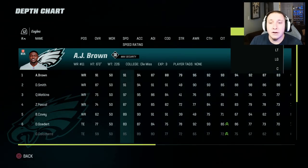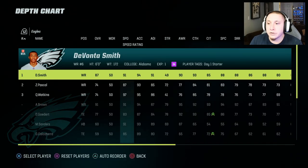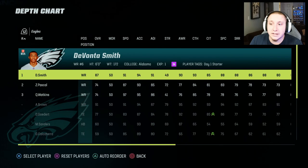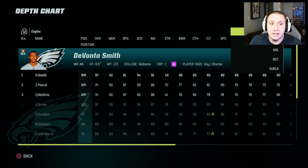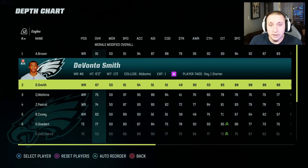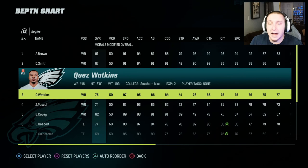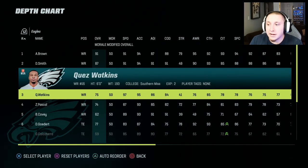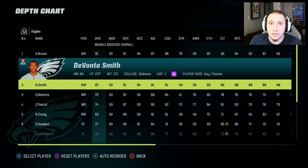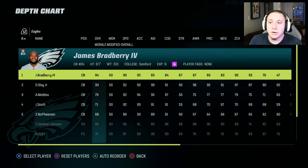There are other ways to gain advantages by looking at the opposing team's depth chart — both their wide receiver and slot wide receiver depth charts. Here's a great example: DeVante Smith is actually listed in the slot for this team. Even though he's listed as the number two receiver, the slot wide receiver depth chart overrides that, resulting in AJ Brown and Quez Watkins being the outside wide receivers with DeVante Smith in the slot.